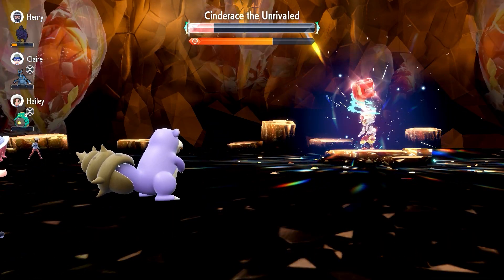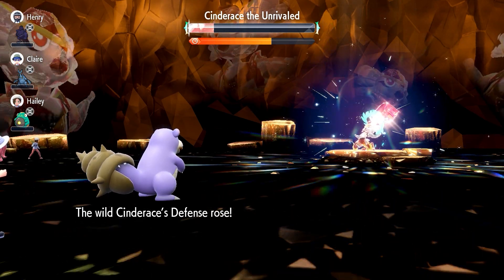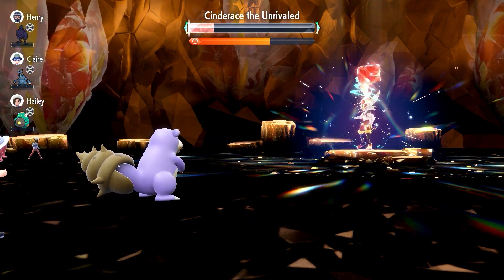Slack Off should be used if your HP goes too low and you have not set up your Iron Defense and Nasty Plot stacks yet, which is usually when Cinderace crits.